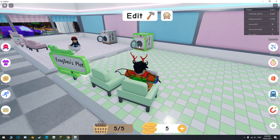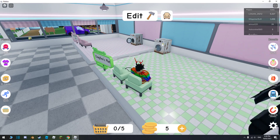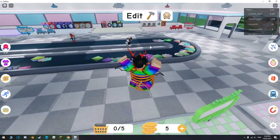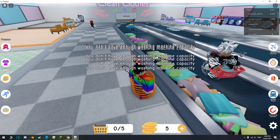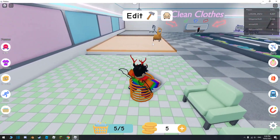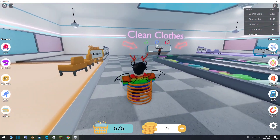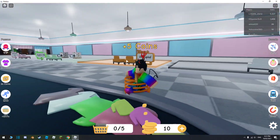Basket is full. Throw them in there. We get really good accuracy — we just throw them from here... in there. I'm sitting down. Don't have enough washing machine capacity. But okay. Put them in there. Get five coins.